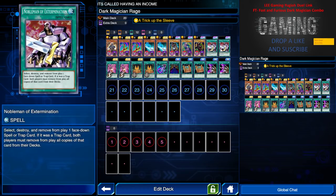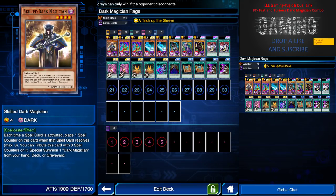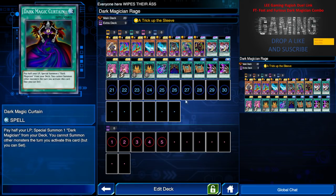So we have 3 Dark Magicians and 2 Nobleman of Extermination. I'm trying to make this deck more viable and competitive, though Nobleman is quite optional and situational — if they can chain it and activate their spell or trap, it can be useless. But against cards like Wall of Disruption, Impenetrable Attack, and Draining Shield, it's still very viable. Super Rush Headlong allows your monster to stay up another turn, and it's a spell card that synergizes with Skilled Dark Magician. And 2 Mausoleum of the Emperor for easy Dark Magician summoning in turn 1 or turn 3. Dark Magic Curtain to special summon 1 Dark Magician from your deck.